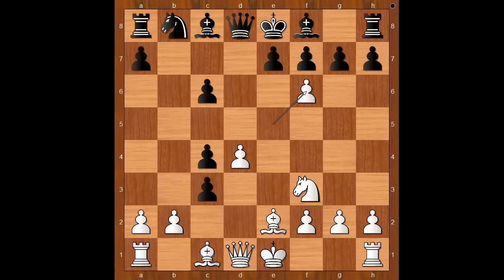In the past, black had good results with c takes on b2. After bishop takes on b2, both e takes on f6 and Qa5 check are good for black. Back to our game — pawn takes pawn on f6.